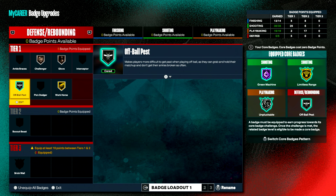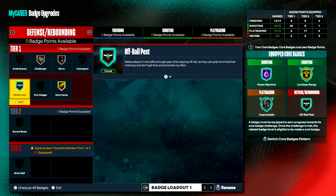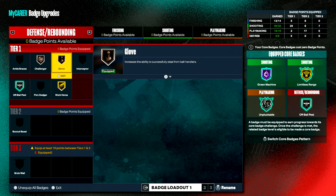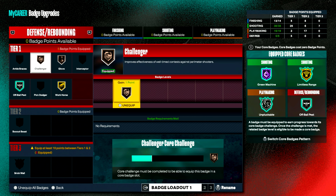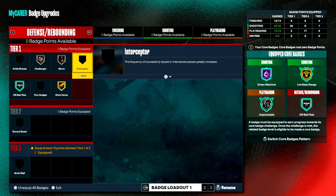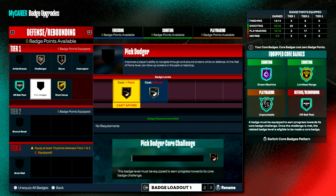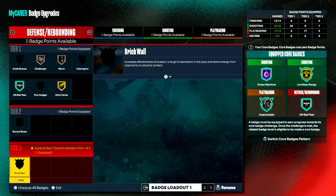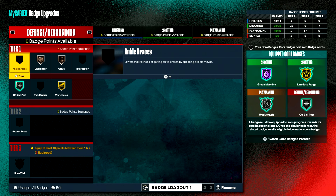For defense, Intimidator will be Hall of Fame when maxed out — working on getting it to gold right now. Gold Glove bronze, Interceptor bronze, Challenger bronze, Ball Pest as high as you can get it — I think core. With the remade build you'll get two more badges, probably Pick Dodger or Ankle Braces, plus Interceptor. You won't get Brick Wall or Box Out Beast once you take strength all the way down, so don't worry about those.